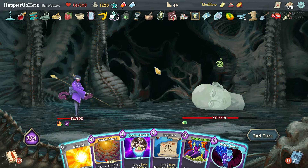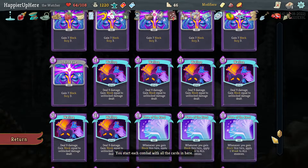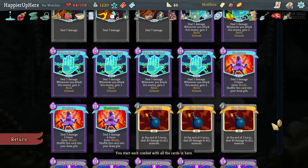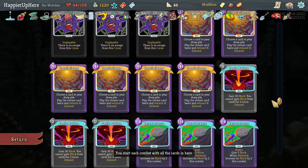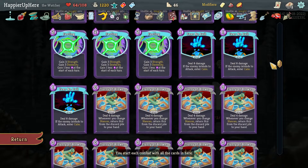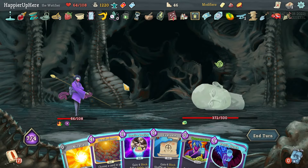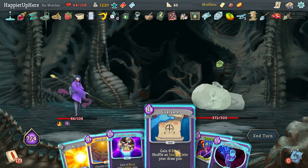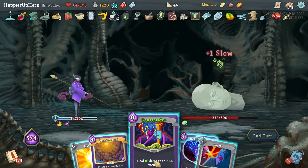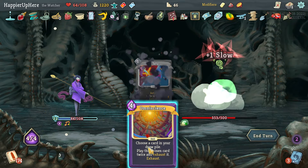I need to play a lot of cards and then use my best attack. My best attack at the moment is Hand of Greed I guess - but that might not be quite enough. What if I do Indignation? I think I have to try Hand of Greed. I'll first play: Evaluate, Deceive Reality, Consecrate, Miracle, Battle Hymn, Safety, then do the Omniscience chain.